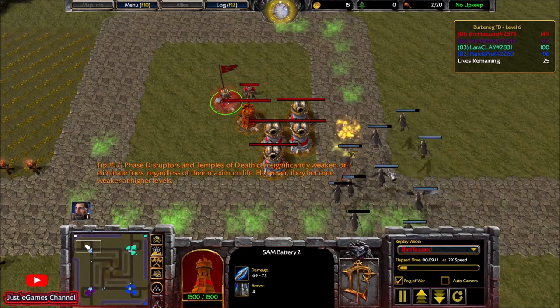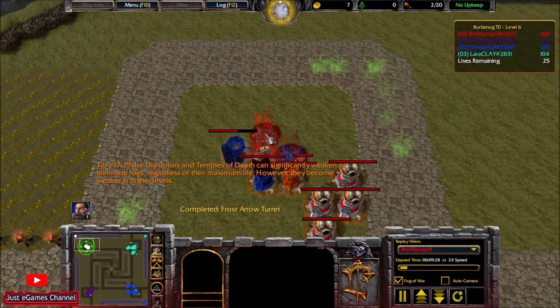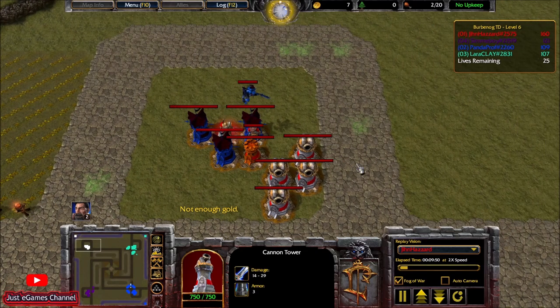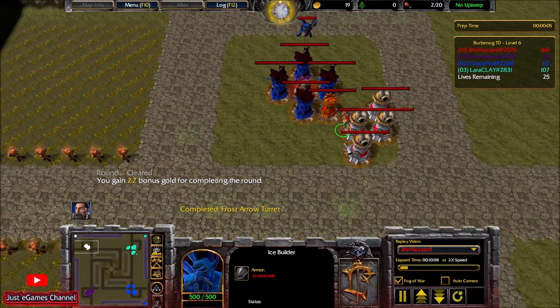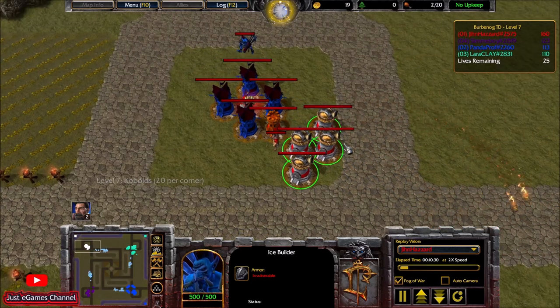There are also invisible waves — level 17 is the first invisible wave that comes. On level 19 there is a siege wave, so siege will attack your towers. I also first upgraded the SAM battery — I was playing a little greedy to clear the air wave as much as possible. The upgraded SAM battery has 900 range, piercing damage type, dealing bonus damage to light armor units, and they don't rotate.